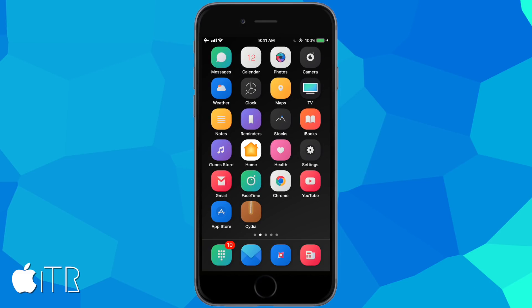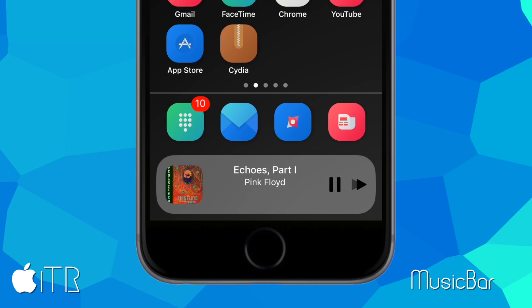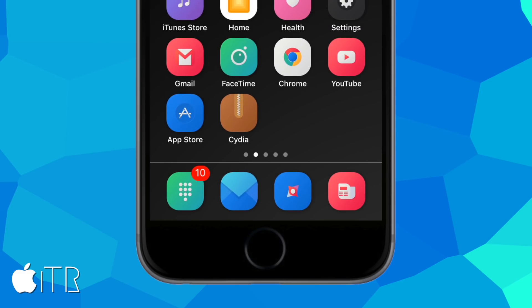The next Cydia tweak is called Music Bar. It allows you to tap the volume up button on your iPhone to bring up a really stylish music bar for your device. Typically you'll also see a volume adjust bar to slide and change the volume. To close the music bar, just tap the volume up button again. It's a cool, stylish take on the Control Center's music module.